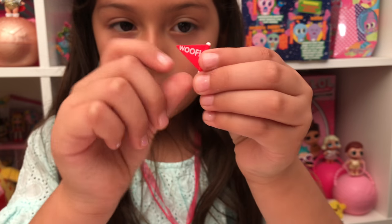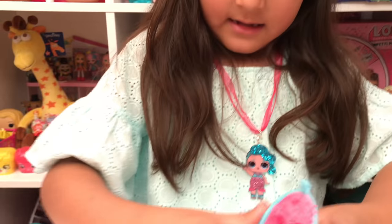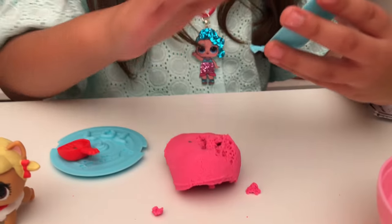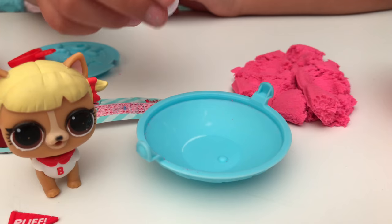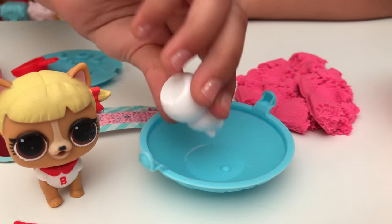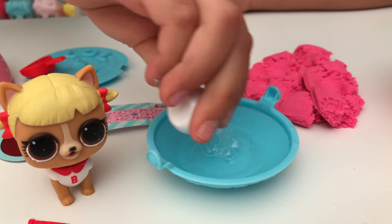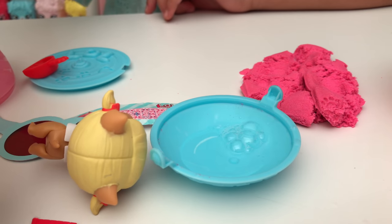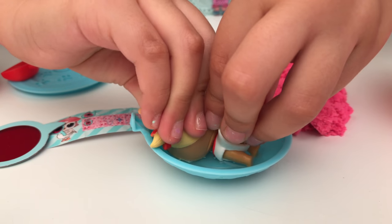We'll get our scooper and start scooping out the sand. Oh, it's a flag - it's so tiny! Here's the front, and the other side - time to take out all the sand. With this little thing we're going to add the cool bubbles, and we can put the bubble solution in there. There's all the bubble solution! Oh, so cute - time to dunk her head in the bubbles.